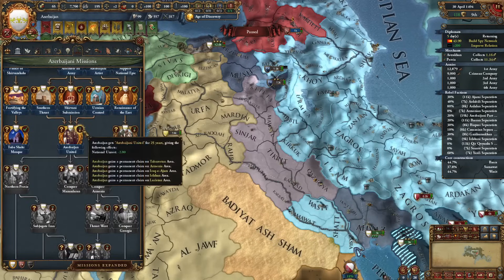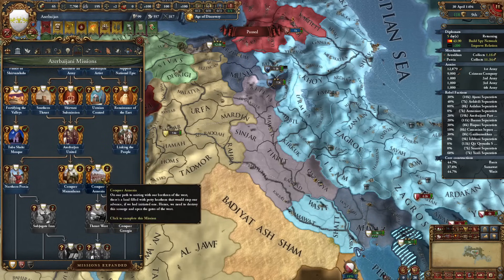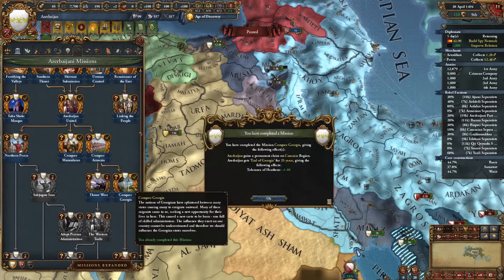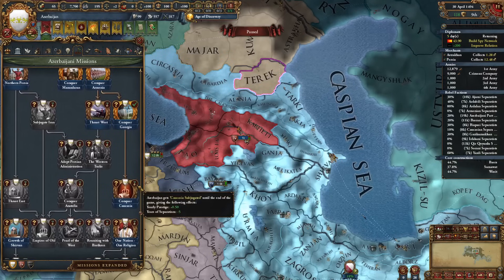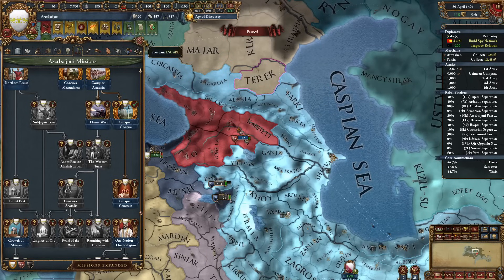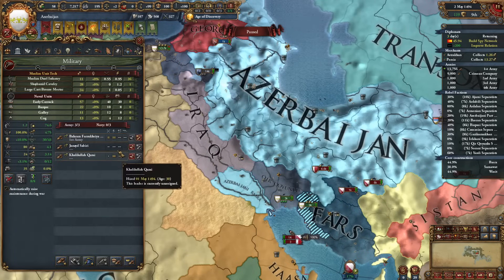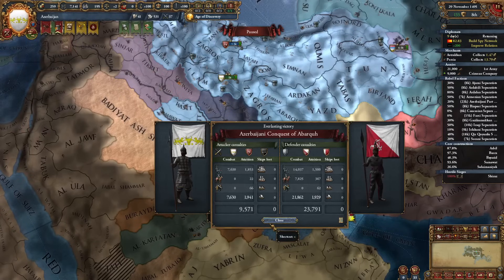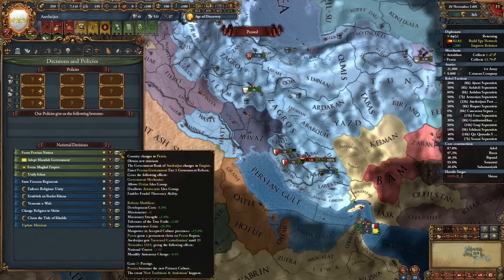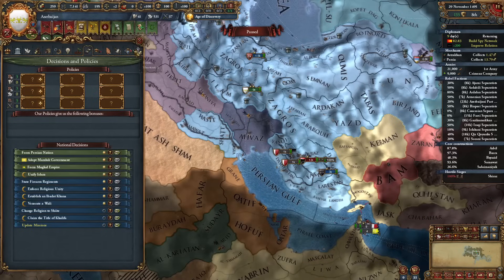Now we can complete Azerbaijan United - lots of permaclaims. Conquer Armenia: 10% morale of armies. More permaclaims. Conquer Mazanderan: trade efficiency. Georgia. Oh my goodness, a streak of missions. And now if we want to get until the end of the game: yearly prestige and years of separatism minus 5 - we just need one province from the Great Horde. We are completing Iraq's missions too. Northern Persia mission completed. At this point we can even form Persia, but I want to continue this mission tree so I won't be forming Persia in this video. 1.36 is coming so we will definitely play Persia - probably as Ardabil.